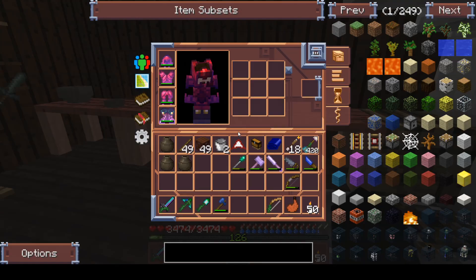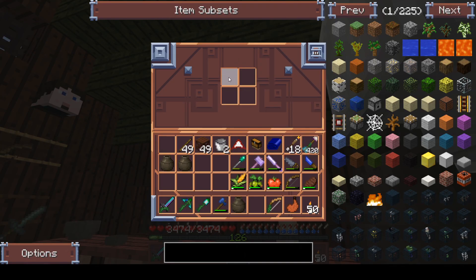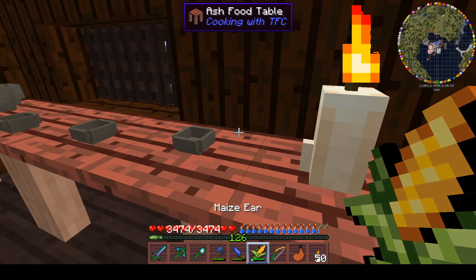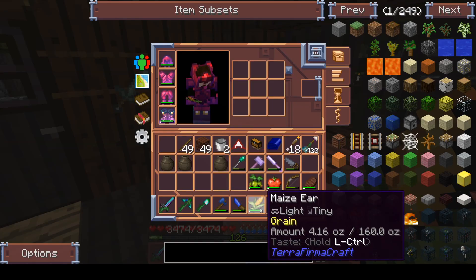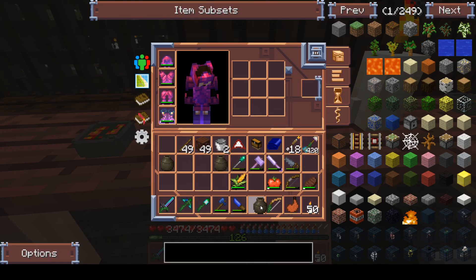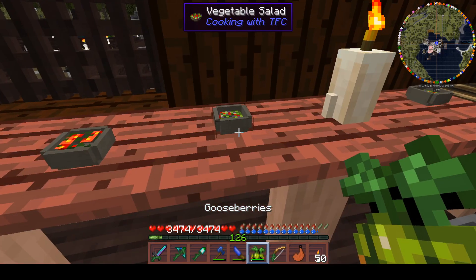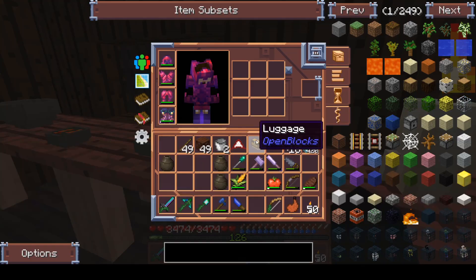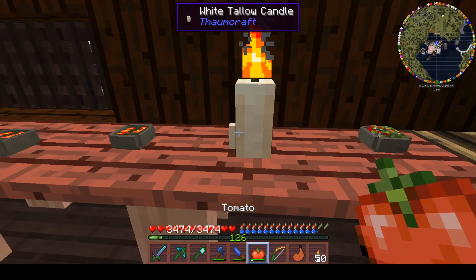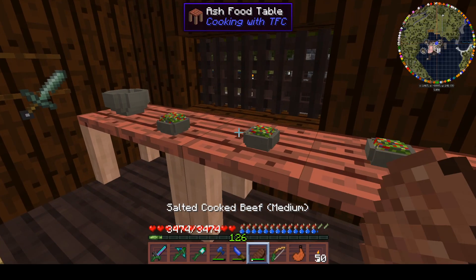First things first I need to get some fruit-based food sorted for myself because I have got absolutely nothing prepared. Not that one - that one we are going to need. We'll do a double maze I suppose - bang bang bang bang - and we'll need to sort out my thing.